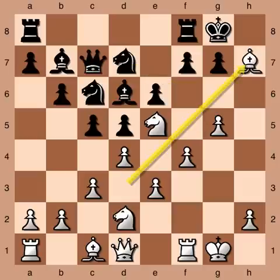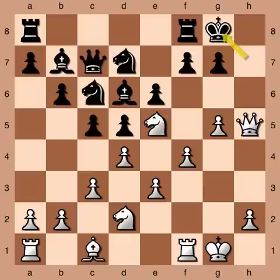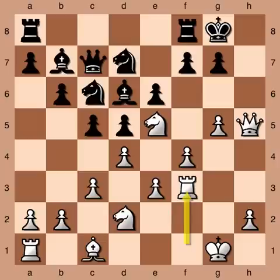In the game, White plays a sacrifice — bishop takes pawn on h7, check. Black accepts, king takes. Why did White give the bishop this way? Because the follow-up is queen to h5, check. Black retreats to g8. The king is looking a little exposed and this is looking dangerous. White continues by bringing another piece into the attack with rook to f3. Black plays pawn to f6, giving the king a potential retreat square on f7 depending on what happens. White's rook to f3 move leads to the logical follow-up on the next move, which is rook to h3.